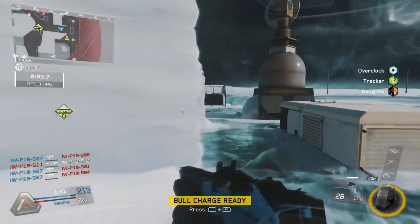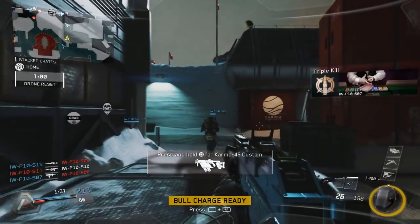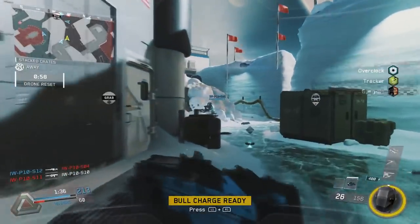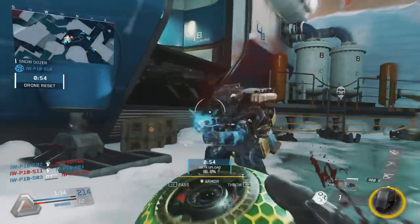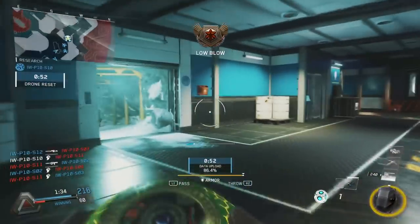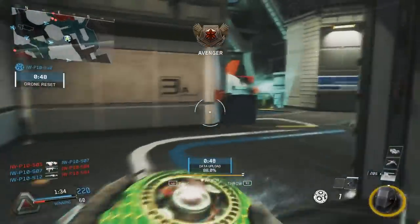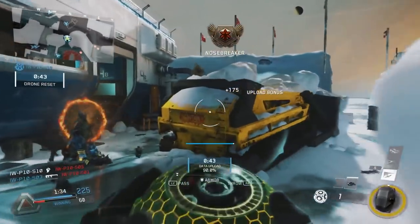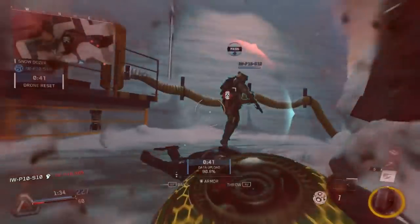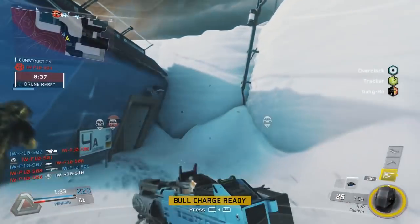On the tactical side, there's a personal radar, a jammer grenade, a dome shield you can deploy and hide behind — which would be good for hardpoints and flag capturing in domination — a cryo mine that hinders movement, a smoke grenade, and a blackout grenade which is like a stun or flash type grenade.